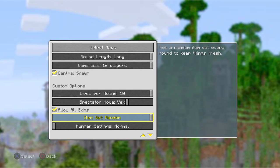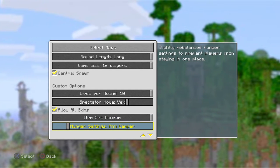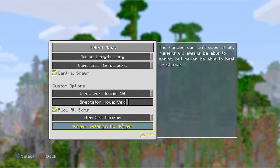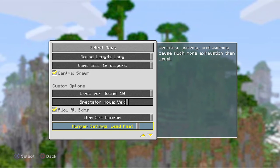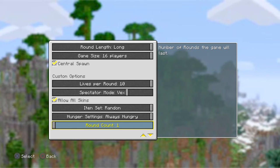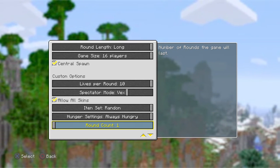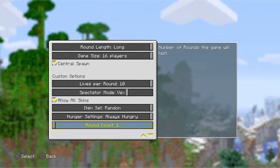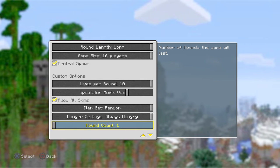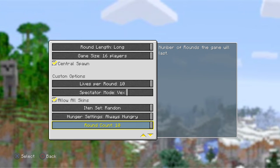There are also food and hunger settings: normal hunger, anti-camper, fast handling, no starving, always healing, no hunger, lead feet, and always hungry. That was pretty cool. There's also a round count - the number of rounds the game will last - which goes all the way up to ten, and it never did that before.